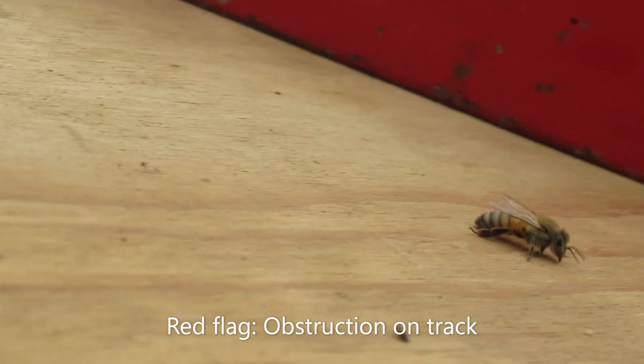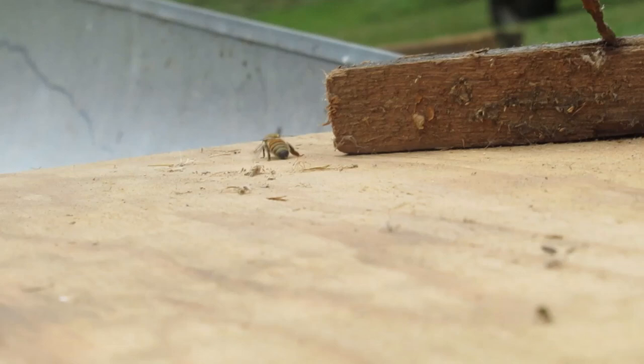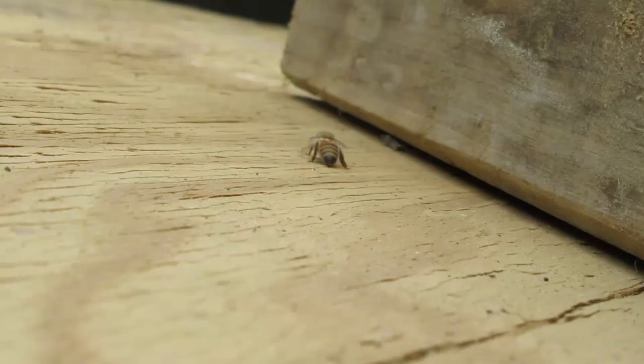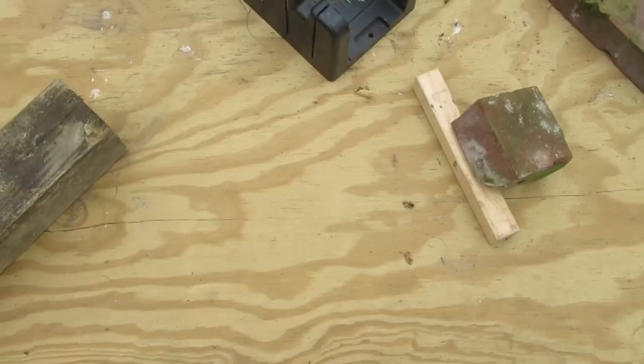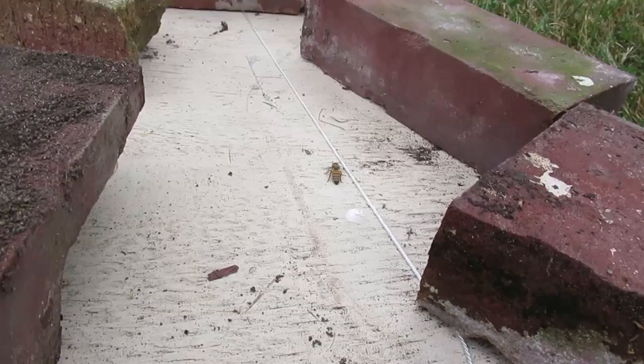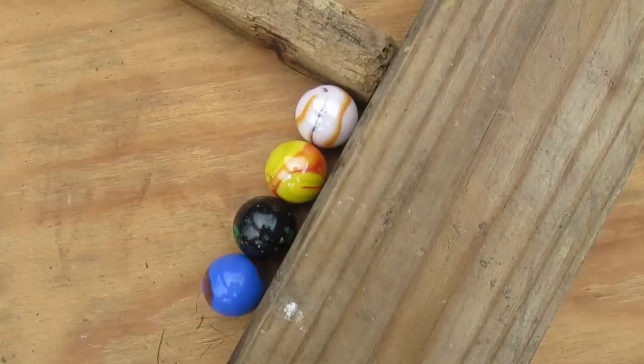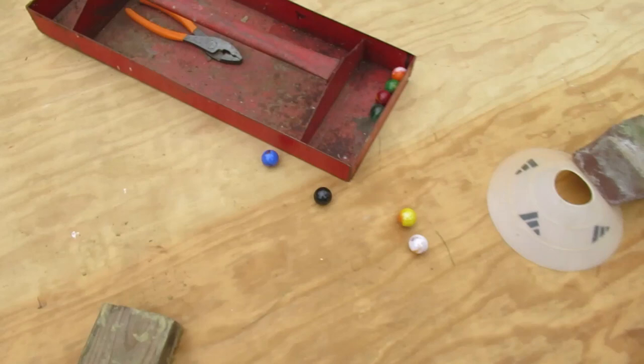Red flag — there's an obstruction on the track: a bee! Watch him go through the first turn, into what must be the first pipe section, then down through the chicane after the second pipe section. He might do the entire course — and there's the finish line! He passes the finish line. We can't start any marbles until he's off the track; we don't want to risk him getting run over. And there we go — he's off the track and we're ready to resume.